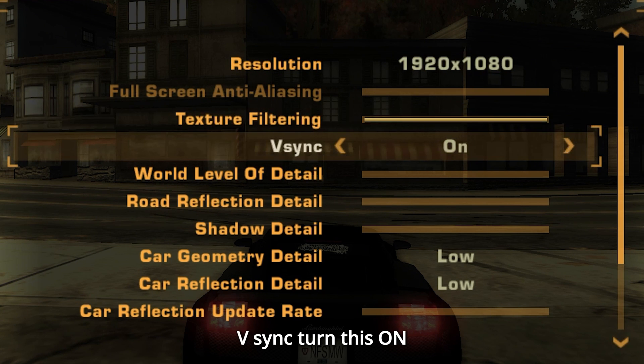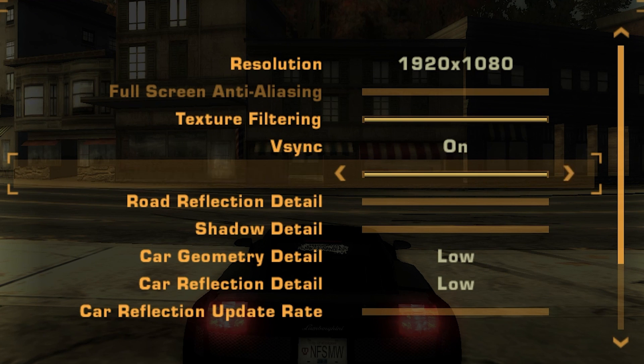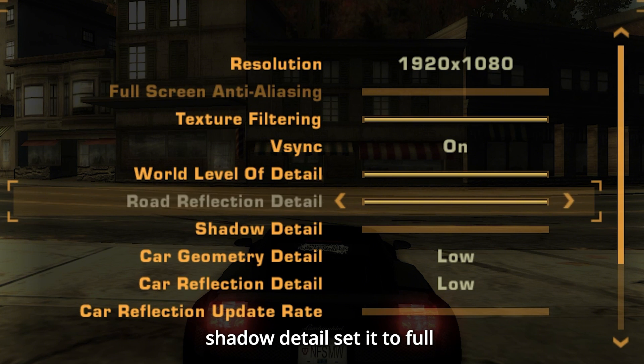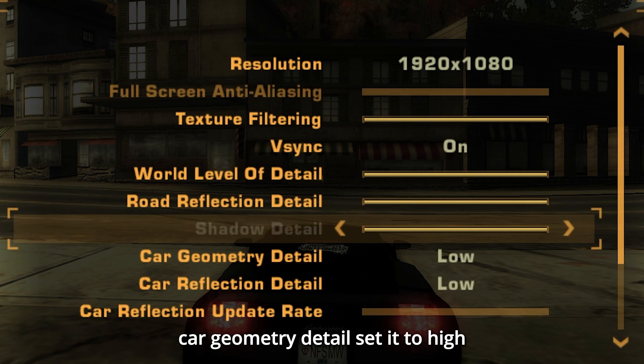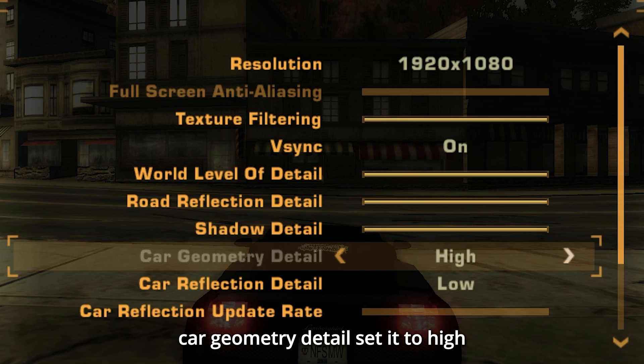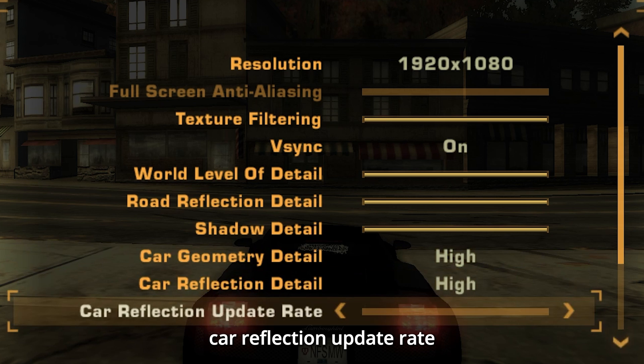V-Sync: turn this on to avoid screen tearing. World level of detail: set it to full. Road reflection detail: set it to full. Shadow detail: set it to full for realistic shadows. Car geometry detail: set it to high. Car reflection detail: set this to high. Car reflection update rate: set it to high.